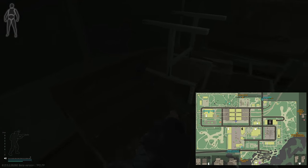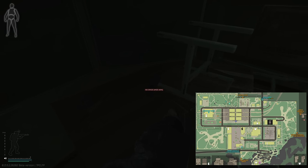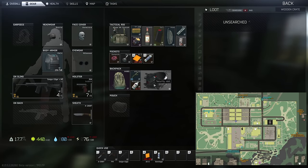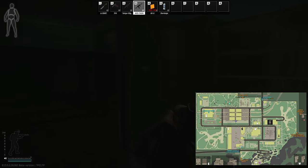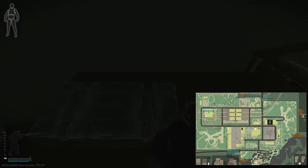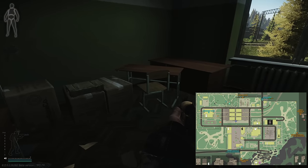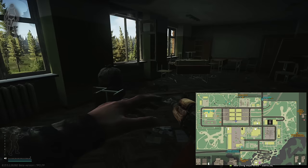Weapon attachments here — these are kind of worth taking. Depending on the time of the flea market, this will go anywhere between 10k to 15k. But at the moment there's no point grabbing it because it's not worth dropping anything for. There's a free gun here. Grenade spawns in this room. If you do find TP-200s, they're always around 20k to Therapist, sometimes a little higher or lower on the flea — so check the prices.